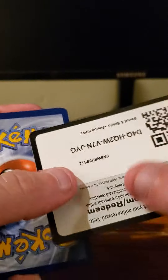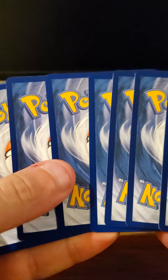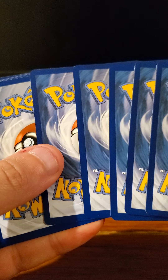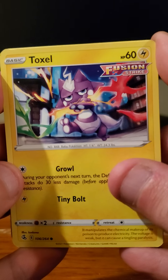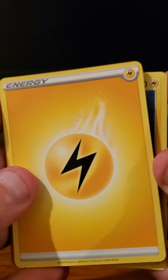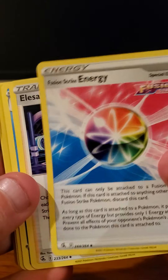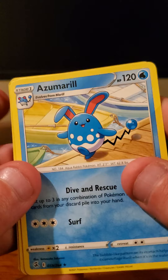Okay, final pack — hoping for some last-pack magic here. The final pack starts with Toxel, Totodile, Binacle, Clobbopus, Tynamo, Lightning-type Energy, Fusion Strike Energy, Erika's Sparkle, and Dreadnaw. The Reverse Holo is Ninetales, and the final card would be Esmereon.